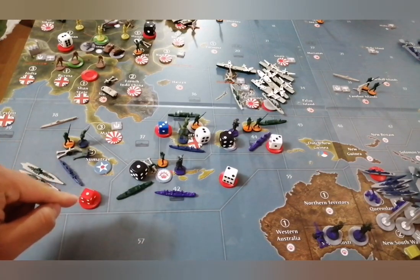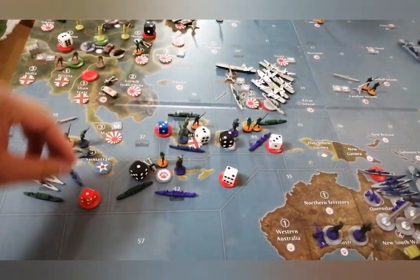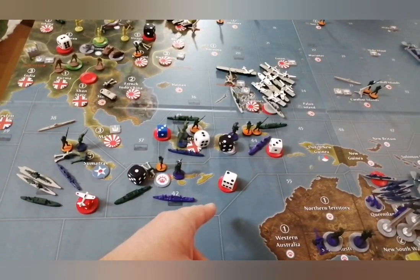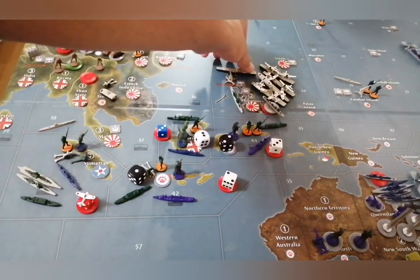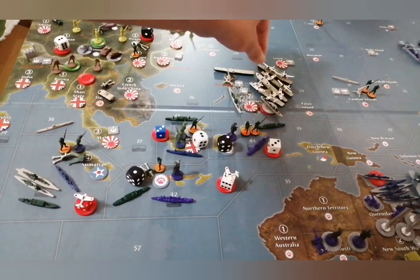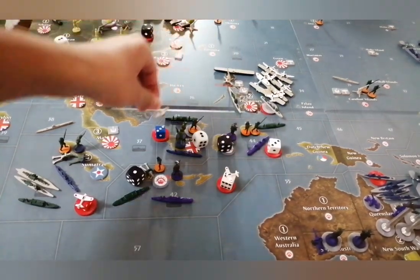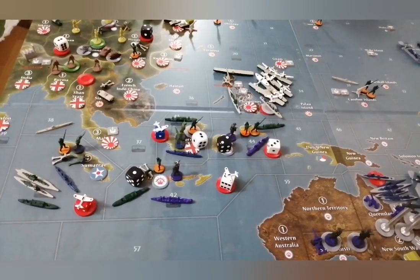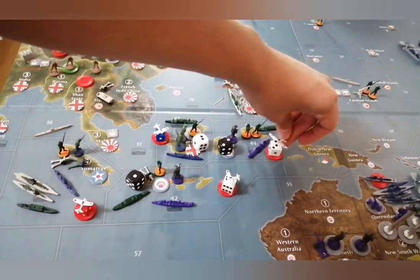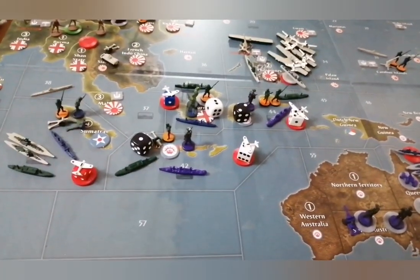I'm going to move 1 fighter to get that transport out of there — that fighter is going to move 1, 2, and 3, remaining with 1 movement in his gas cage. Another fighter is going to move 1 and 2 to take that transport from sea zone 42. Another fighter is going to move into sea zone 43, remaining with 3 movements in his gas cage.